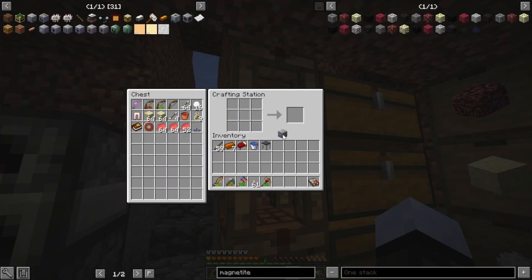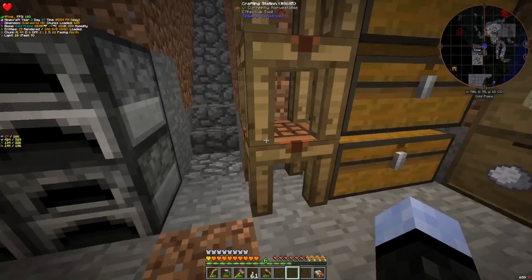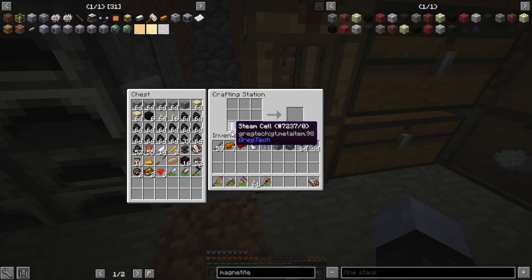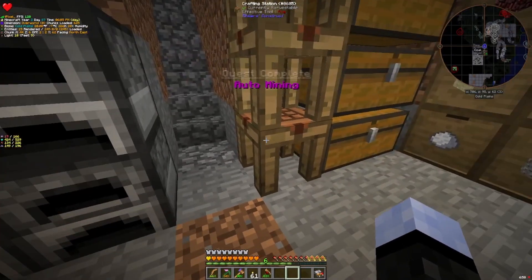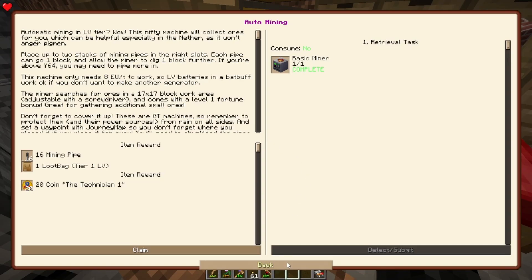So here we have our basic steam turbine for LV power and our basic miner. That should be a quest. We also have our mining pipes — more than we'll need — and a stack of steam cells. I think they hurt when you have them in your inventory, so we might not want to have them in our inventory too long. I'll go ahead and store that there for now.